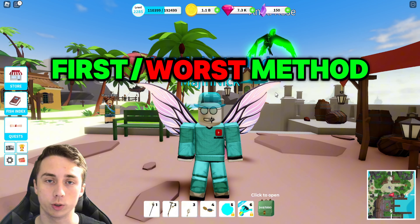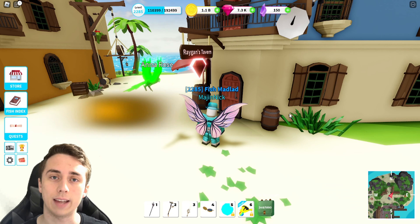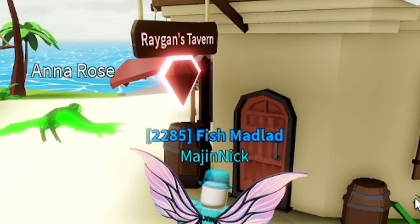I'm going to be showing you guys how to get a lot of gems fast, because they are pretty important in this game and you don't want to skip out on farming them. I'll be showing you three methods in this video, and I'm going to be ranking them from worst to best. Coming in with the first method of getting gems very fast is going to be the hourly quest inside of Regan's Tavern.